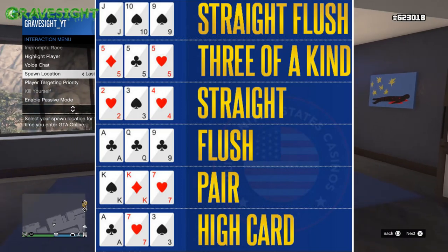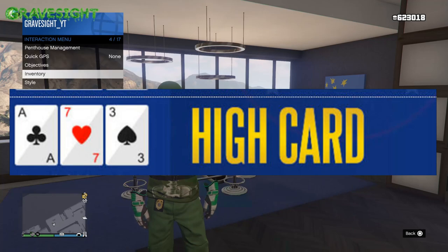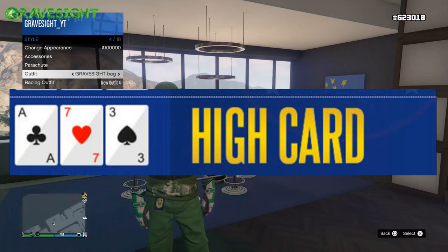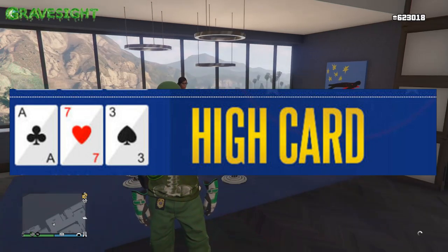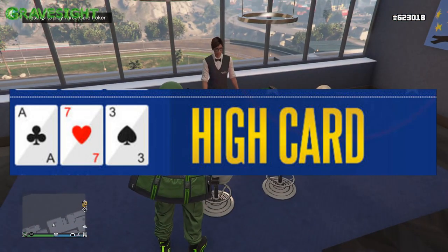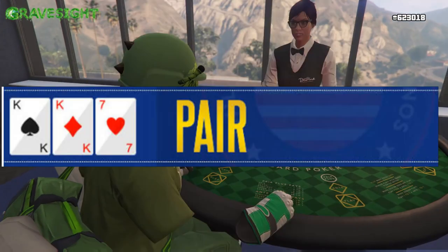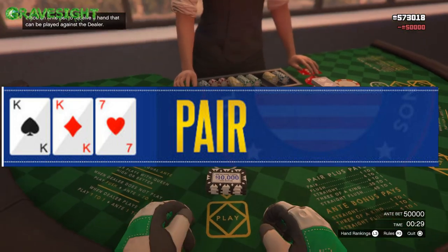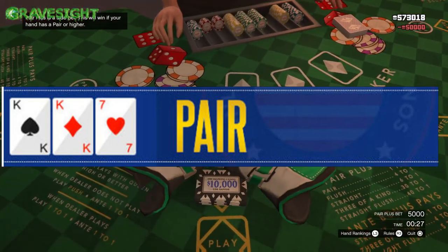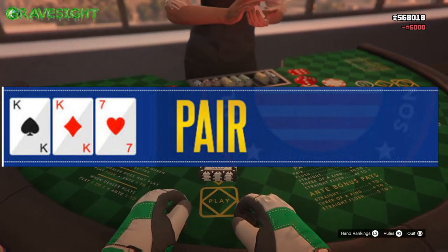I've got a graph here to show you guys how it goes. Number one, we're going for high cards. So if you don't have anything but just high cards, that can still win. It doesn't matter what suit they are. Next up is a pair — that's just two of a kind. You'll have one card like an ace of diamonds and another like an ace of hearts, or two tens, two fives, something like that.